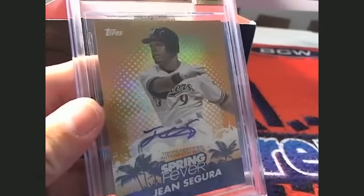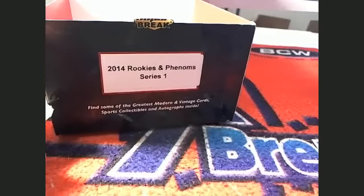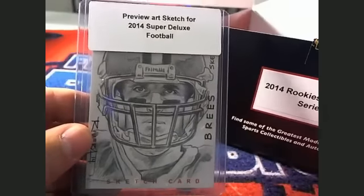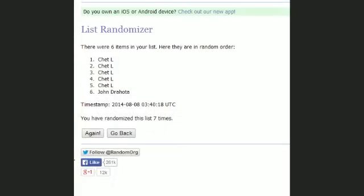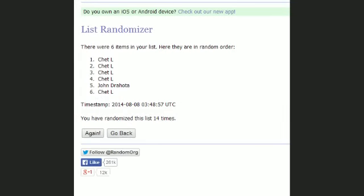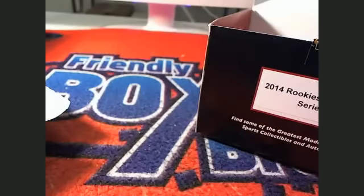Now we're going to random off the Drew Brees one of one sketch card between Chet and John D. We're going to hit random seven times. Got the number one spot after seven — one, two, three, four, five, six, and seven. It's going out to Chet. Chet had the odds. Chet, you get the sketch card, buddy. You got the Drew Brees sketch card — let's get this one on YouTube.